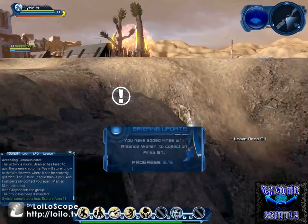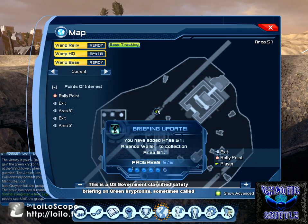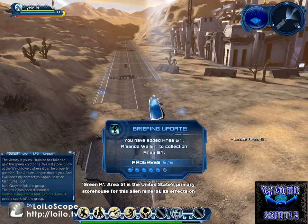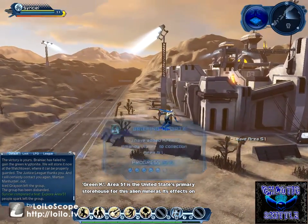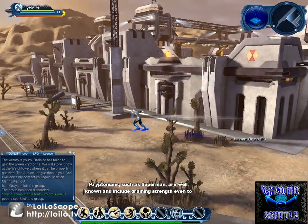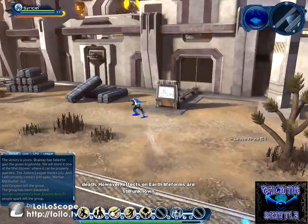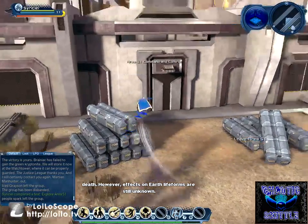There is the next briefing. This is a U.S. government classified safety briefing on green kryptonite, sometimes called green K. Area 51 is the United States' primary storehouse for this alien mineral. Its effects on kryptonians, such as Superman, are well known and include draining strength, even to death. However, effects on Earth life forms are still unknown.